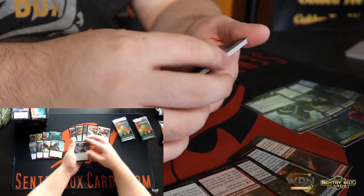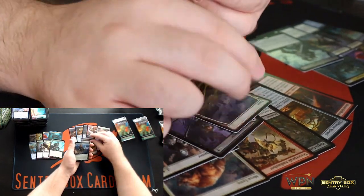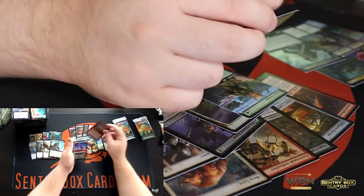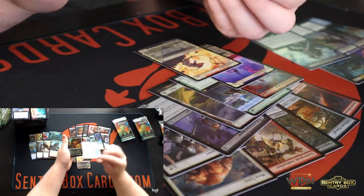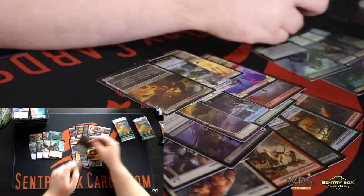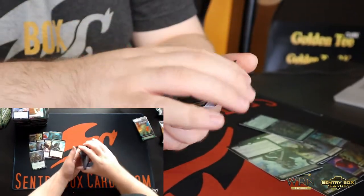Core Blademaster, Black Bloom Rogue, Plains, Tajaru Paragon, Nahiri's Lithoforming, Prowling Felidar, Canyon Jerboa, Clearwater Pathway — the blue-black one. Fearless Fledgling, and Swarm Shambler. Last two packs — hopefully we'll be able to snag one more expedition out of this.